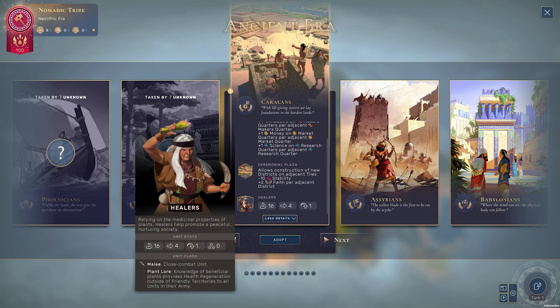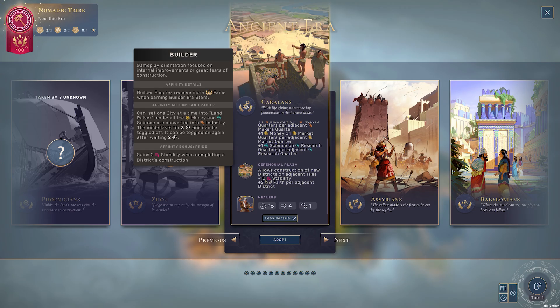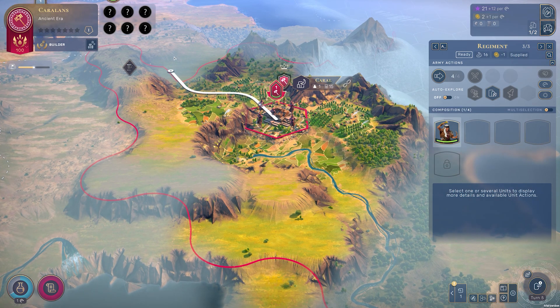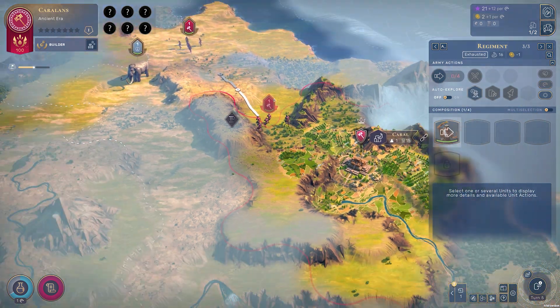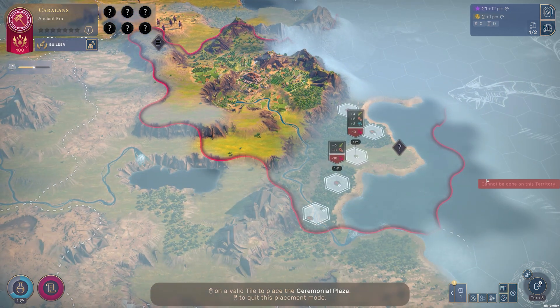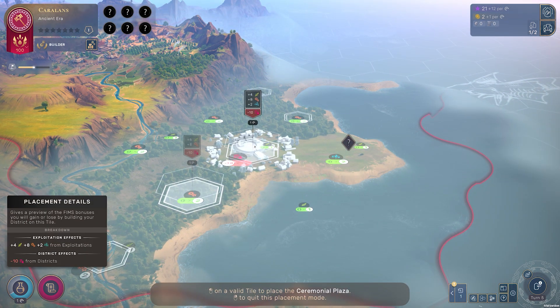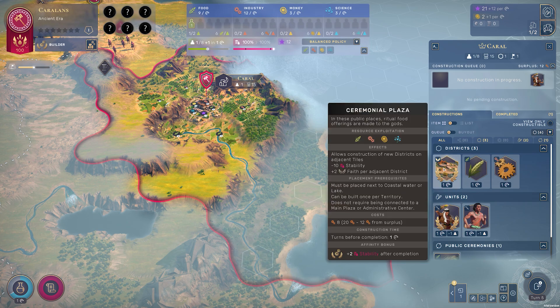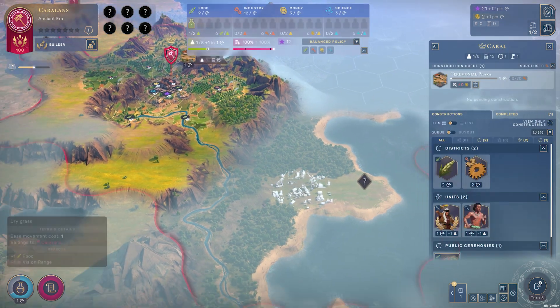It's a great trait, but not super strong early on because you probably don't have many districts to begin with. But as you move through the game, this is a trait that just keeps giving more and more. Generally speaking, you're probably planning districts kind of like this anyway, so it's a pretty easy one to take advantage of. Their emblematic quarter, the Ceremonial Plaza, provides plus two faith per adjacent district, and it allows you to construct districts on adjacent tiles, just like the hamlet does, except you can only build it near the coast and lakes.